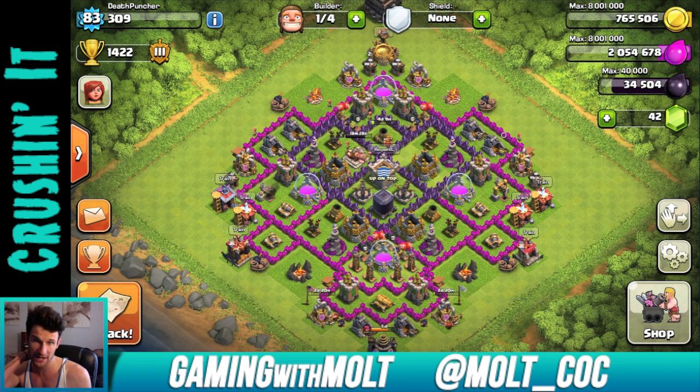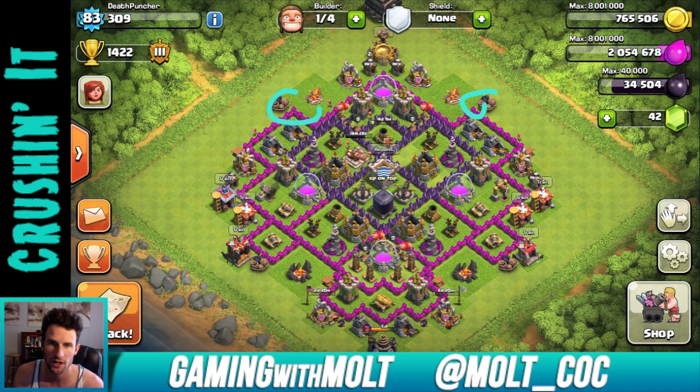Your wizards are in almost a square, which is perfect — that's exactly how you need those to be. You've done a good job of spreading out the rest of your defenses. This double wall up here is interesting; it does definitely help protect your air defenses a little bit more because those are kind of exposed, especially for hog riders.